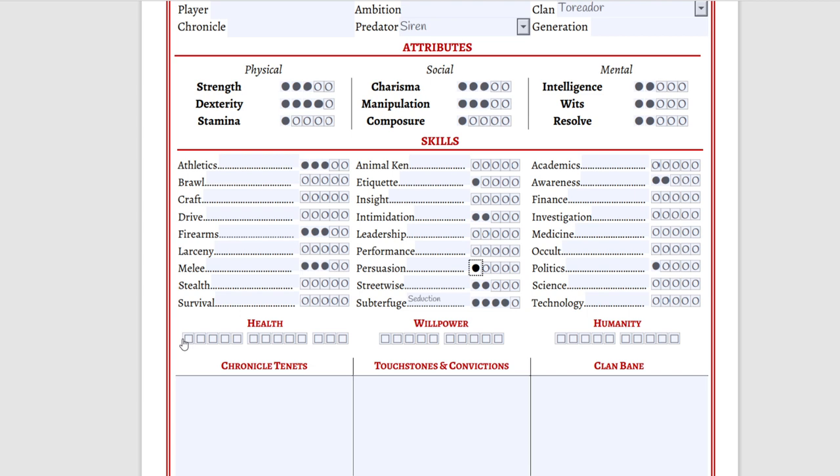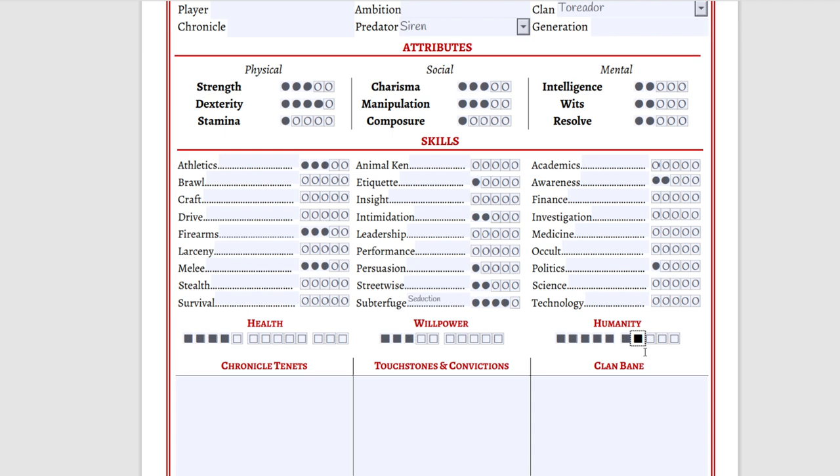Health is Stamina plus three, so that means four. Willpower is Composure plus Resolve, so that means three. Humanity is going to be at the default value of seven. I recommend checking out the details about how to roleplay a certain humanity level in the V5 core book, as different humanity numbers mean different things.